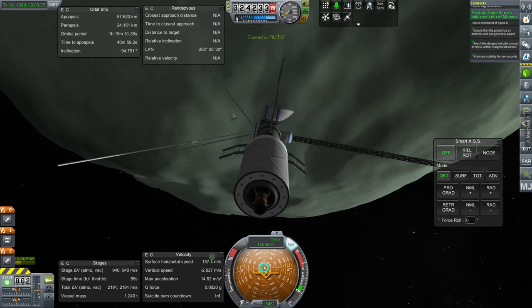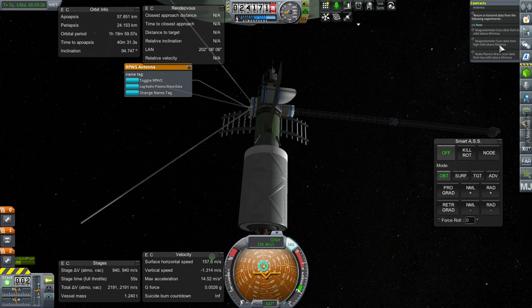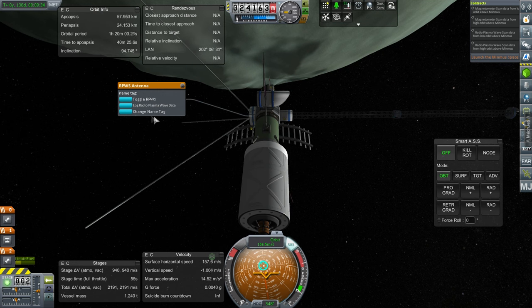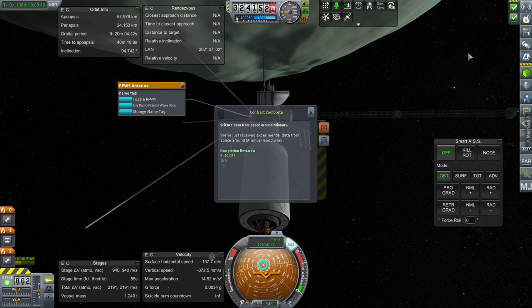We've already got a magnetometer boom and the radioplasma wave data. We've already got these things here, so we don't really need to send another one. We have to do low orbit and high orbit. We should be in low orbit right now. Transmit. Okay, so it counts that. We've done these before. It had the inclination thing — well, we definitely have the inclination necessary.